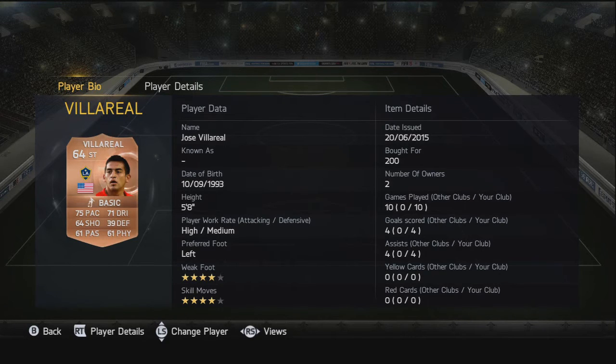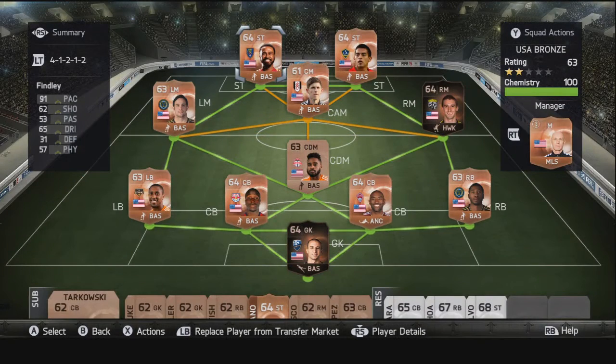Moving to the strikers — we have Jose Villarreal, a really nice card to use. Really good shooting in game and the pace didn't seem to matter too much. He's got four-star weak foot and four-star skill moves — very nice card and only 200 coins. Then the main man up top is Robbie Finlay. I've used him before — 91 pace on a striker, three-star skill moves, just an awesome striker, and I grabbed him for just 150 coins.